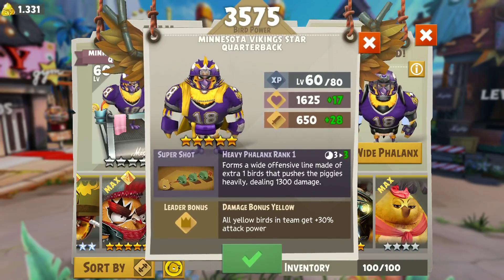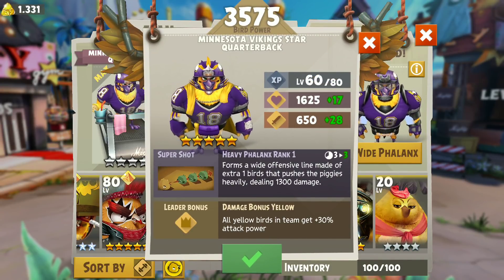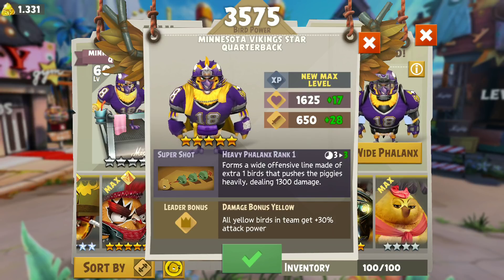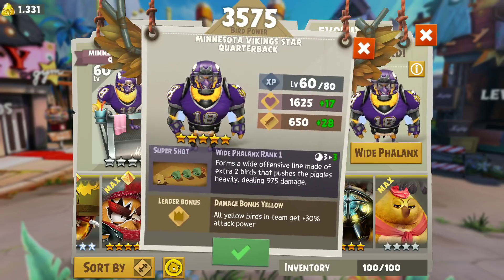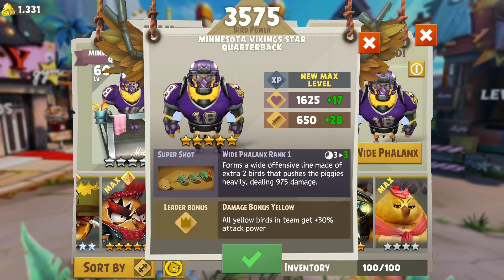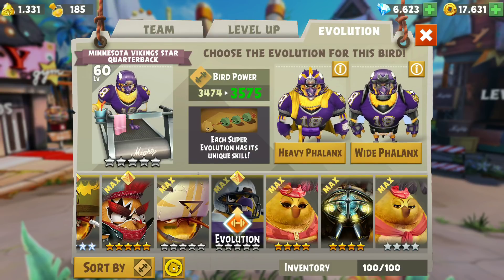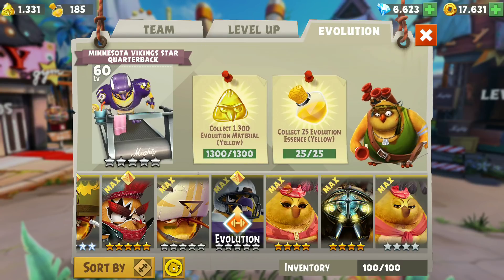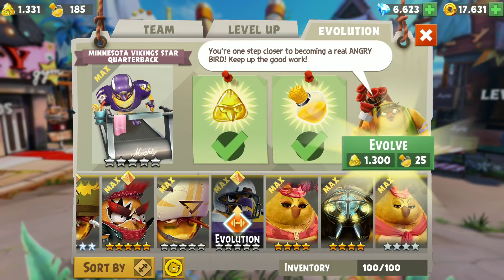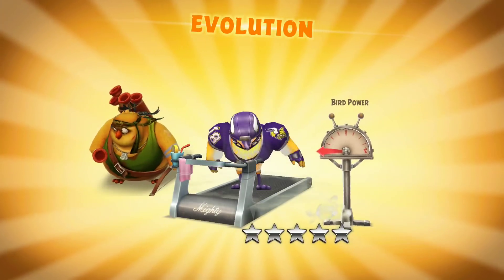I'm guessing this guy will have a two-turn cooldown at level 80. At prestige form, if you have a two-turn cooldown, you want to finish off as many pigs as you can. Turn one, Chuck would be able to clear away all the birds anyway. After Chuck clears out the first wave of pigs, you get a fresh full-health pig — you'll want the extra damage from Heavy Phalanx. That's what we're going for.